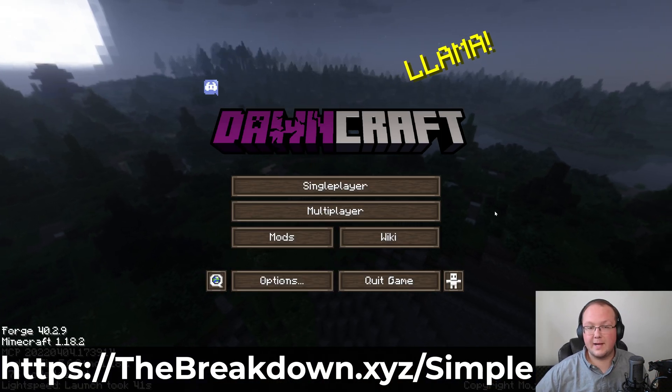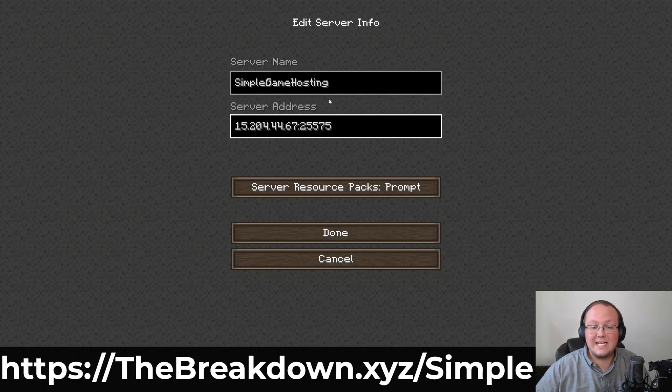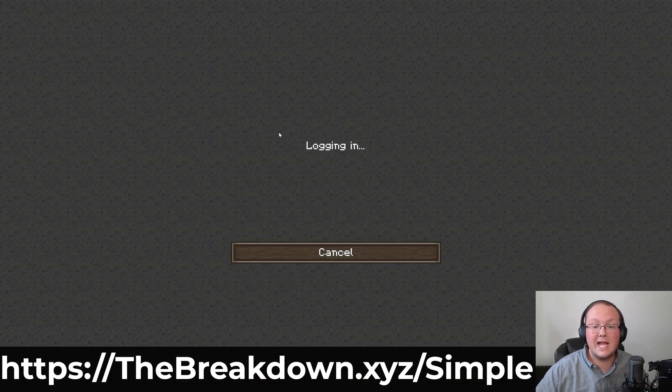Once you've got it open, you can join your server just like any other Minecraft server. Click on Multiplayer, click Add Server, and then name the server — we're going to name it Simple Game Hosting, but you can name it anything. Paste in the server address, click Done, and there it is. Double click on it and you will join right in to your DawnCraft server.